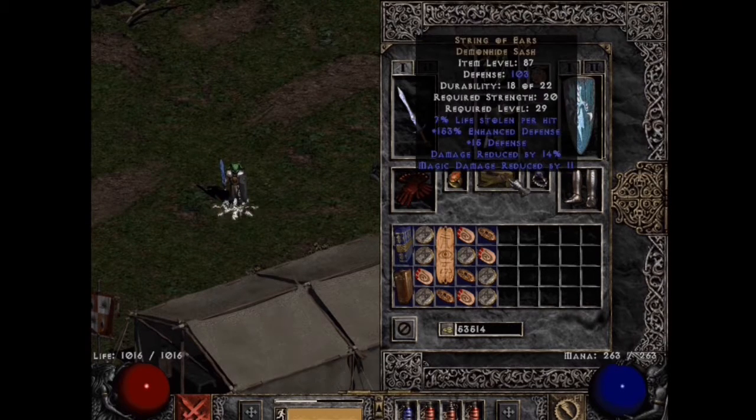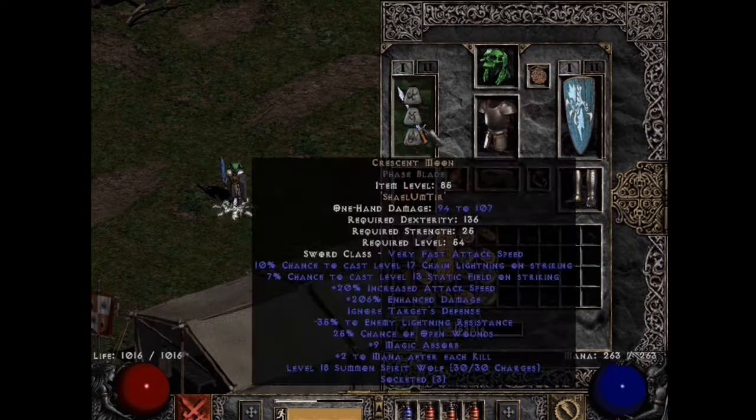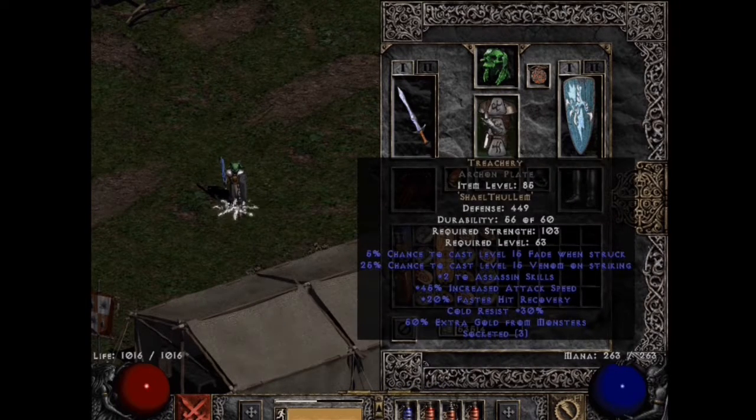I collected the gear using my Blizzard Sorceress and my Lightning Fury Amazon. The leveling process was a bit rough considering you don't get Holy Shock until level 24, so in the meantime I leveled his Zeal and Sacrifice.